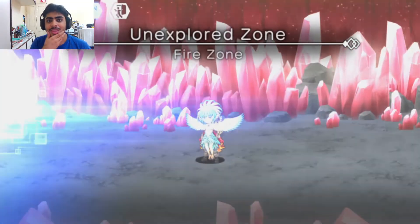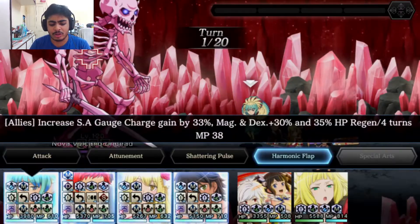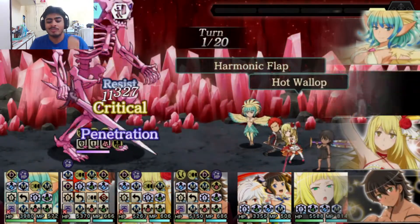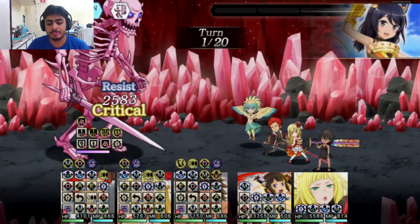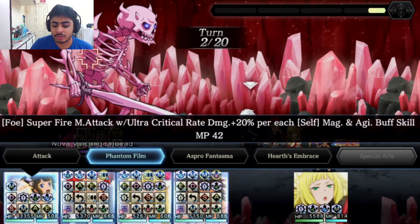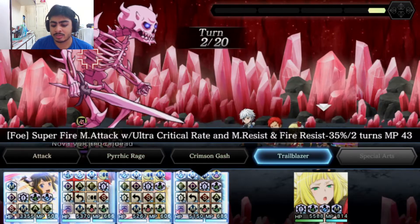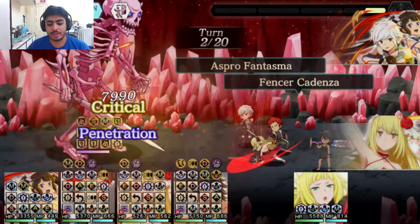To start us off, we're going to just start buffing up our characters — we'll do it the normal way. The start of all of these battles is just normal; there's nothing you need to worry about in terms of what the opponent does. Your focus is just getting your buffs out, getting the debuffs off, and going from there. It's nothing too crazy. We'll go for the attacks and wait until Haruhime comes onto the field. There we go — awesome stuff.